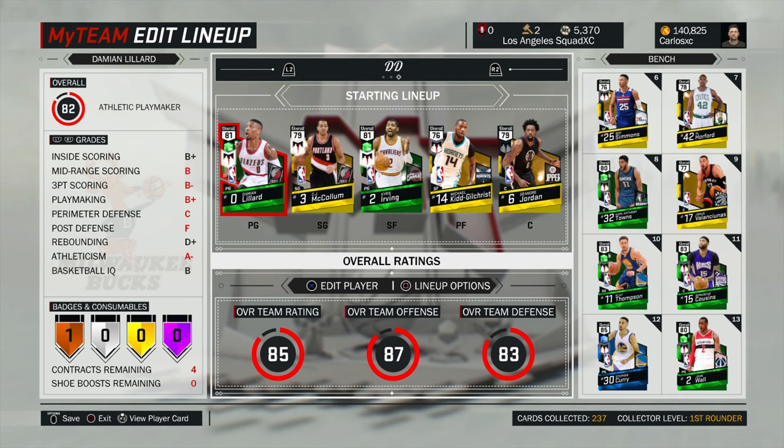We're going to start off by telling you guys some of the dynamic duels. First we have Damian Lillard and CJ — they have a dynamic duel. Kyrie Irving and Michael Kidd are also a dynamic duel. Simmons with Towns have a connection as well. Faye Thompson and Kyrie also. And Wall and Cousins have one as well. In my opinion those are probably the best ones so far — you obviously have DeAndre Jordan and CP3 and other dynamic duels out there, but I feel like these five are probably the top ones right now. If you have any others you think are good, feel free to leave it down in the comments.